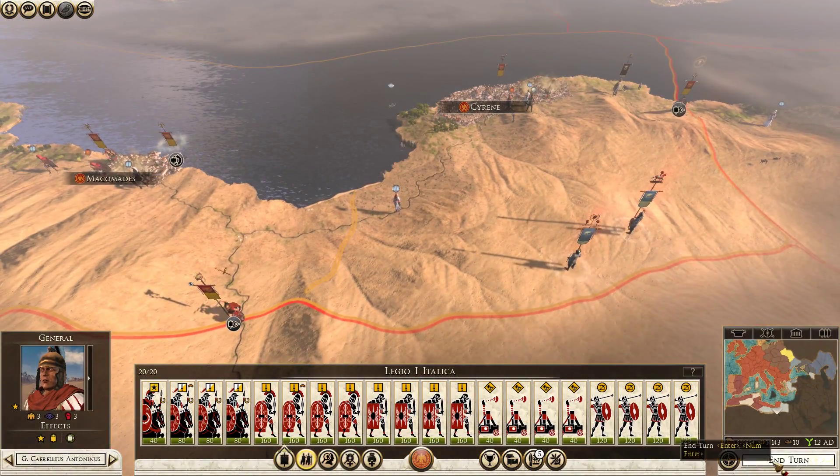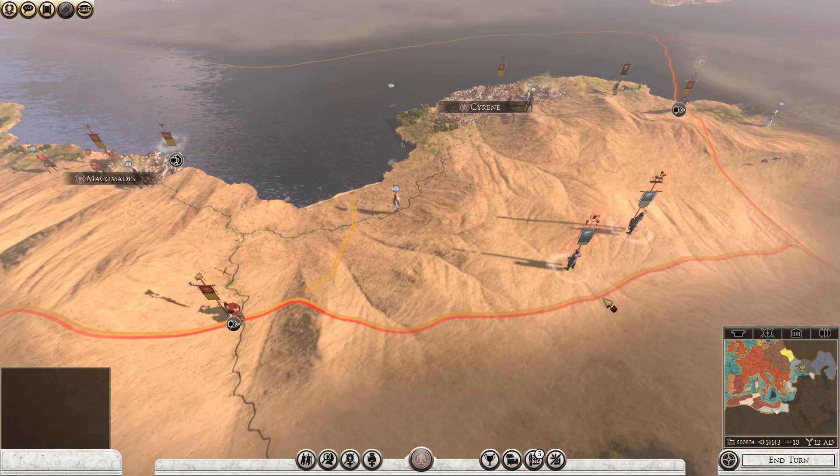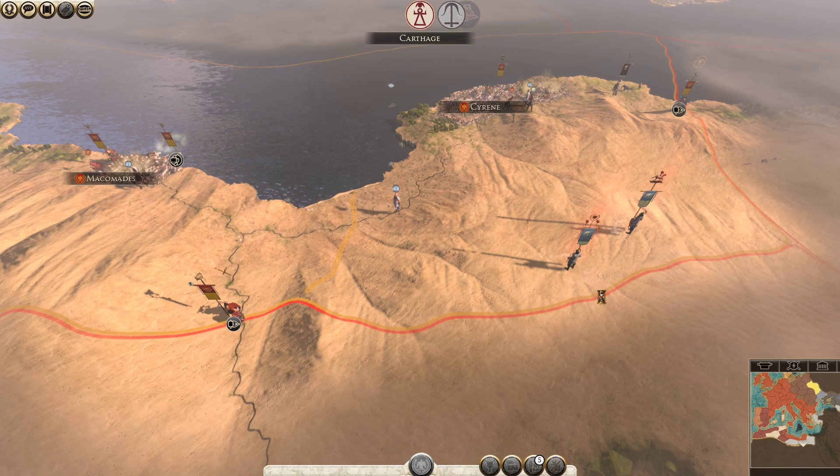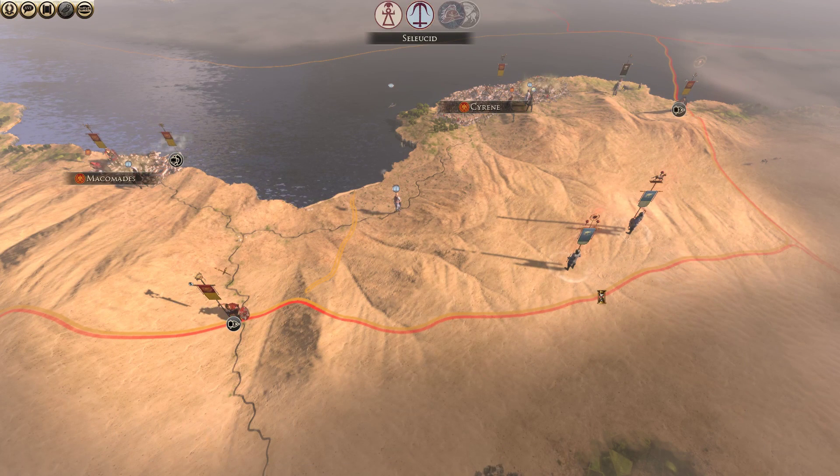Their armies will probably make some desperate moves, but I'm okay with that. I've got some armies in position. Let's go ahead and end the turn and see if we can... Now, we might get attacked. We just moved some armies out of some defensive positions in these cities in northern Africa, so there could be some attacks of opportunity here.